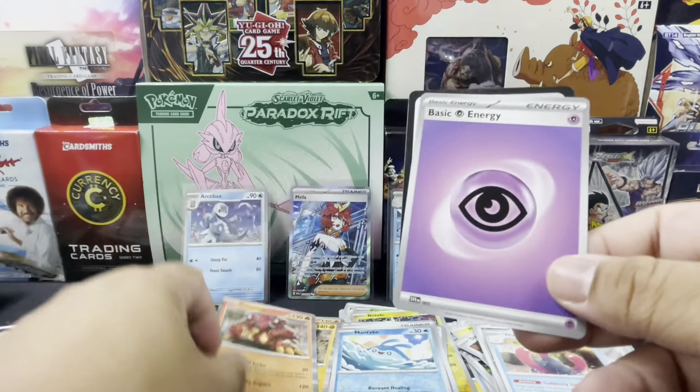We have an illustration rare of Crustle — that is dope! Very cool. You can see Crustle and a few other Crustles hiding within some rocks. Very dope! And we also have a holo Volcanion. Energy and code card. Very cool!